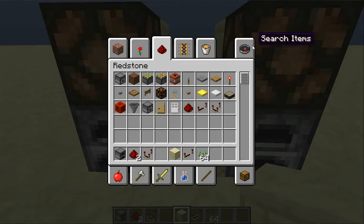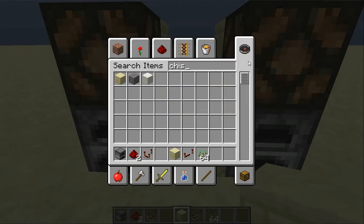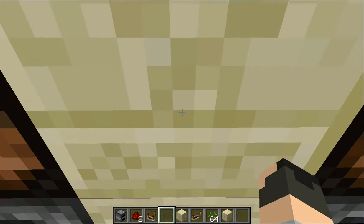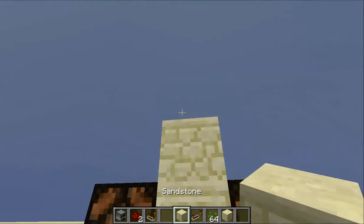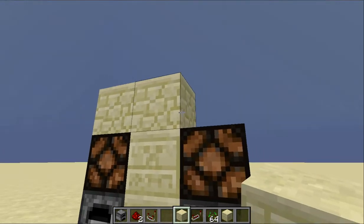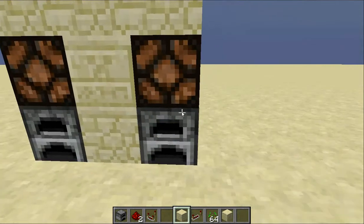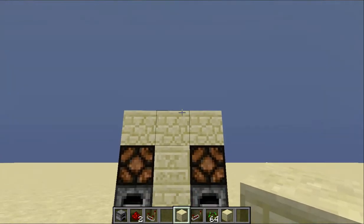It does have to be separated here, but you could do some really nice designs. In the past I did some chiseled sandstone, or you could use spruce wood for a furnace room — it just looks really nice and it's very redstone efficient.